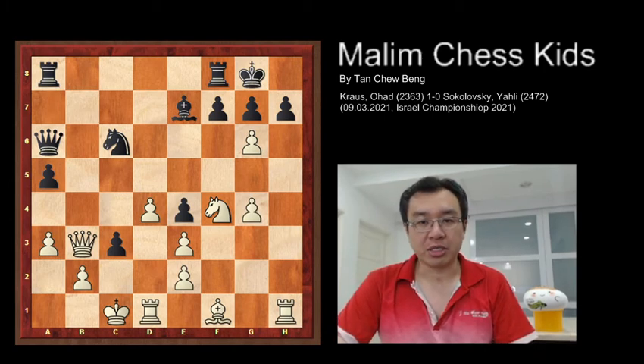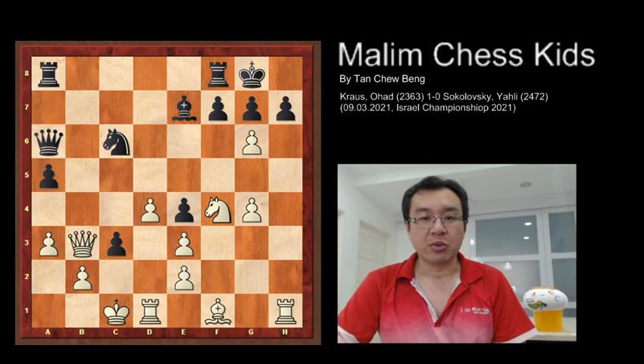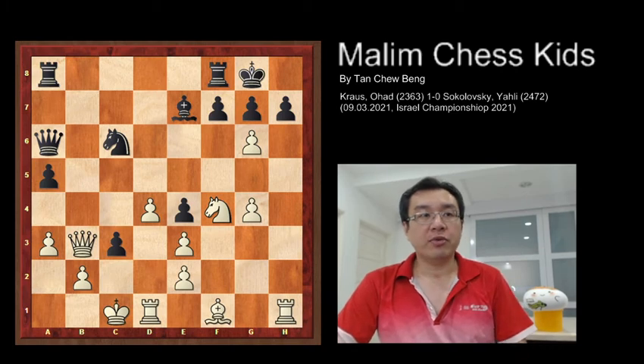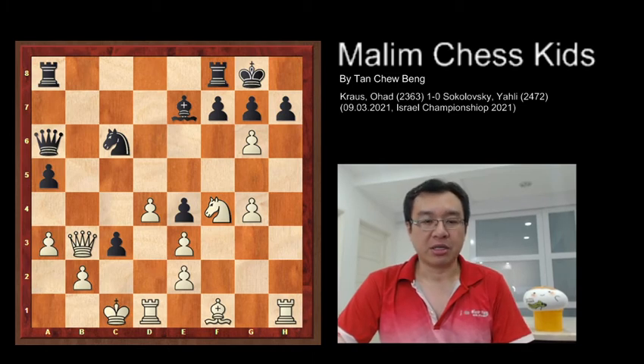After White captured at h6, Black captured back. This is move 20. The last move — pawn captures c3 — is a tactical blunder that causes Black to lose the game. At this point, White is able to mate in three. I'll give a couple of seconds to figure out the mating continuation.